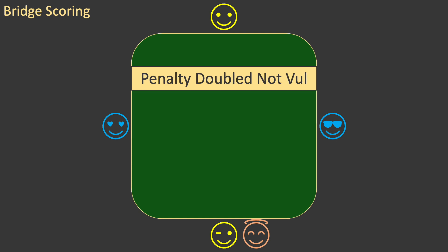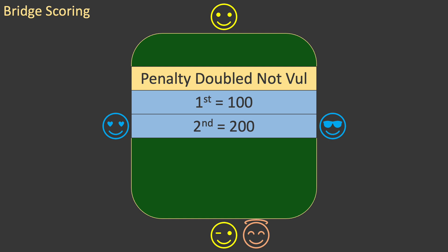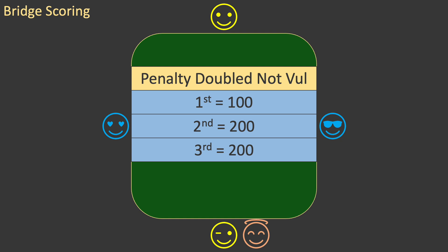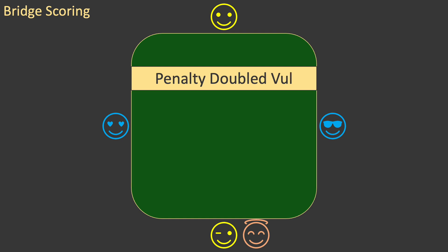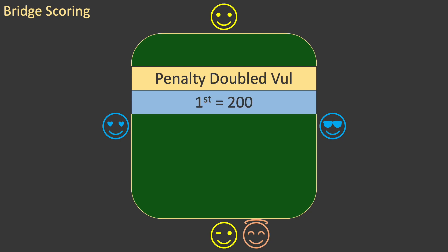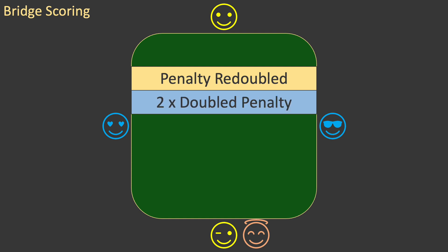If the contract is doubled, the score is more complicated and ramps up quickly to penalize declarer. If declarer is not vulnerable, the first undertrick is penalized 100 points, the second is penalized 200 points, the third another 200 points, and any more undertricks incur a penalty of 300 points each. The consequences are more severe if declarer is vulnerable: the penalty for the first undertrick is 200 points, and it is 300 for each additional undertrick. In the case of a redoubled contract, the undertrick penalties are twice those of a doubled contract.